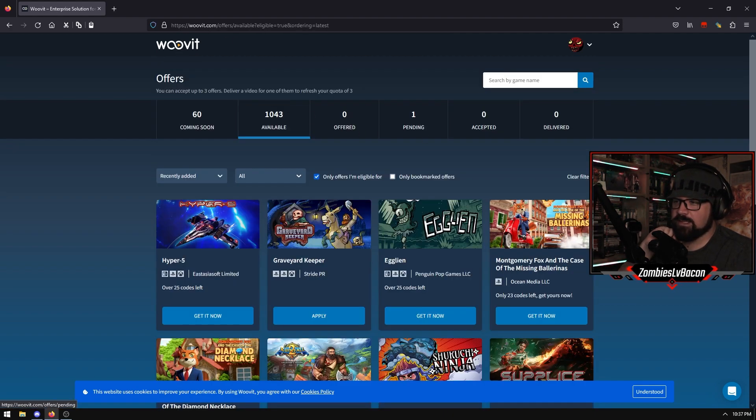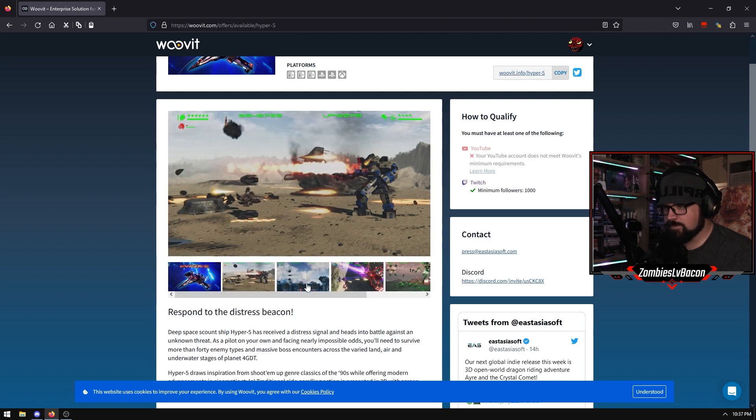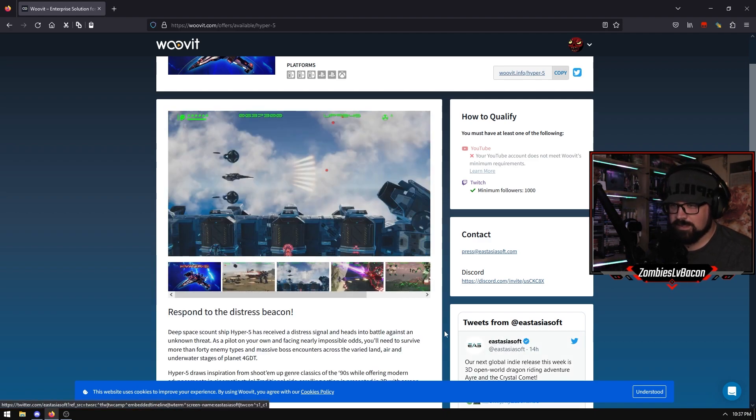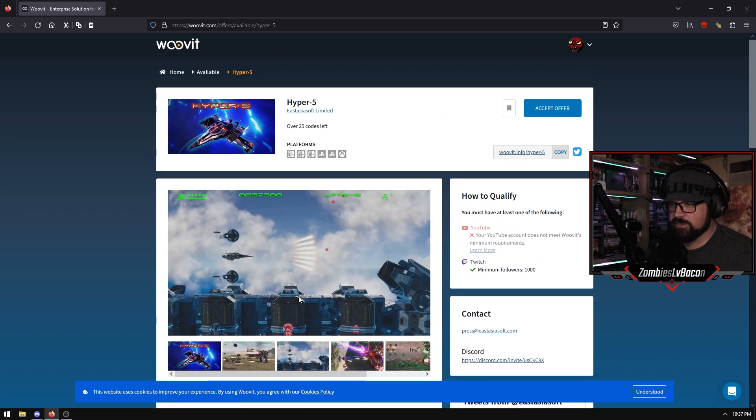WooVit is very similar - you link it through your Twitch so it knows when you've played the game and when you've covered it and so on. Very cool if you want to work closer with suppliers and brands, because you've got straight up a contact there that you can contact and talk to them about the games and so on.